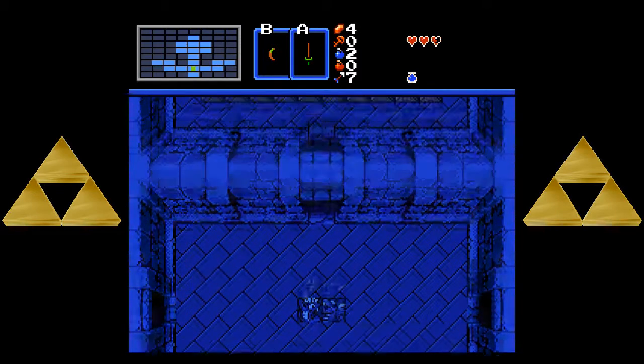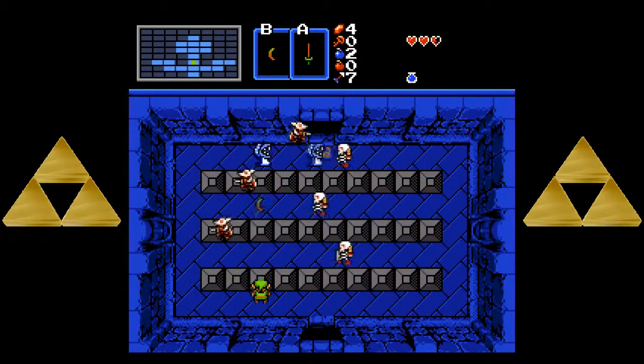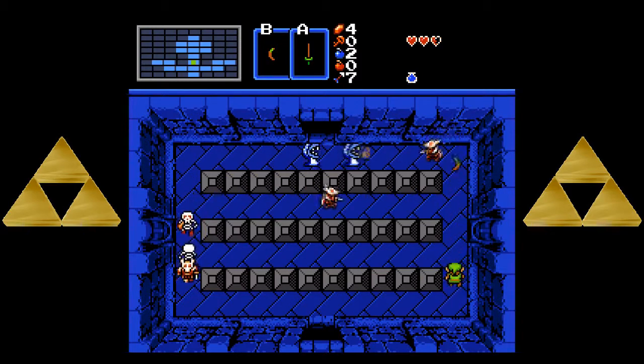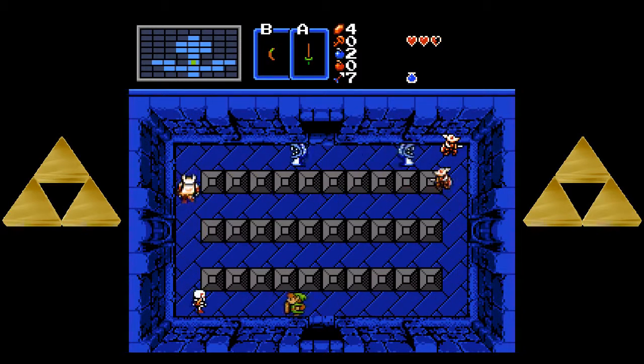What were we doing last time? Oh right, looking for a key. Because there's a room on the east side of this dungeon that we haven't gotten to just yet. These enemies are annoying.